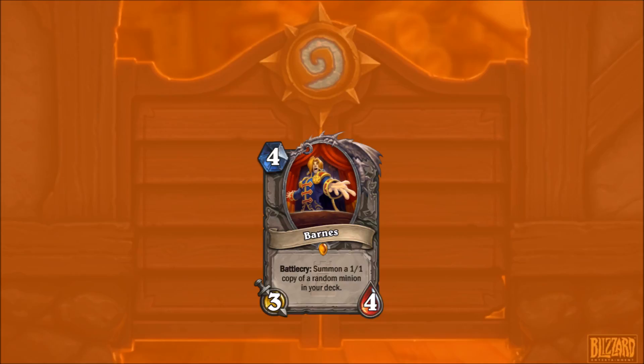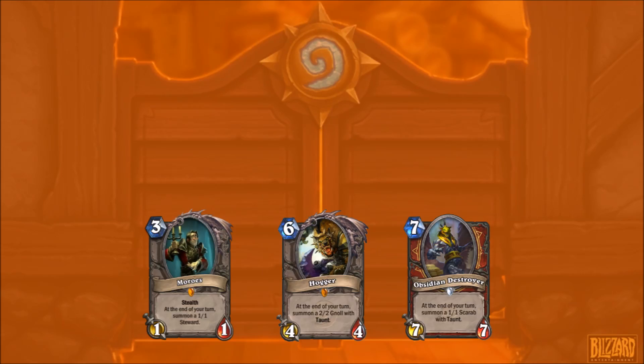There are many different cards we might want to summon from this, and I'll categorise them according to some rough categories. Token generators can be pretty good if your goal is to continuously flood the board - things like Hogger. With Hogger-type effects, at the end of your turn they summon something. So Obsidian Destroyer summons a 1-1 taunt, Hogger a 2-2 taunt, Morose a 1-1 vanilla. These are reasonably good.